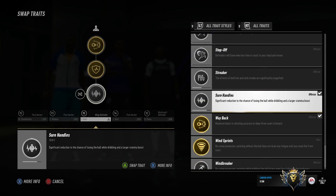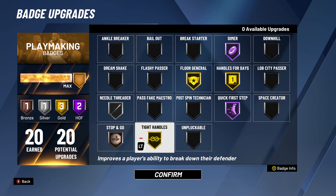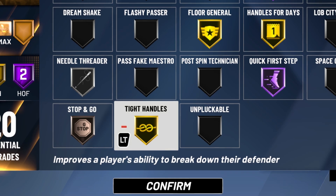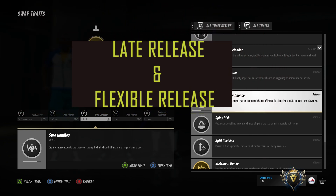At number 3, we have Sure Handles and Tight Handles. In NBA Live 19, Sure Handles allows your character to keep hold of the ball a little bit longer and get a stamina boost while doing so. In NBA 2K20, Tight Handles allows your character to hold the ball a little longer — if being defended by somebody with Clamps, he's able to break his defender down a little bit easier. Although they operate a little differently, you still can't hide the fact that the badges are too similar in name, especially released the year after NBA Live 19.